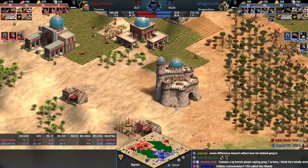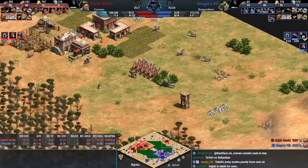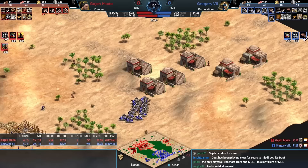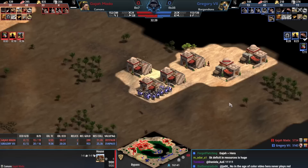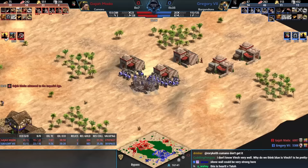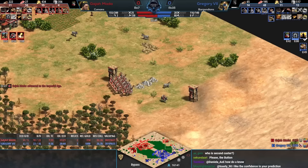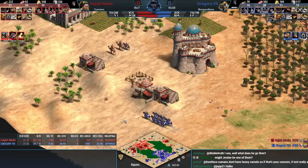You do have enough gold to work with, you have the three relics and continuous resource income. With instant Paladin click going up against mainly camels that can't be upgraded, I actually think Gregory has a real solid shot with 30 or so Paladin. And it's going to be that cavalier switch incoming for Gajamata — Humans do have fully upgraded Paladins that also move a little bit faster, so the Paladin quality will actually be a little bit higher in the end.